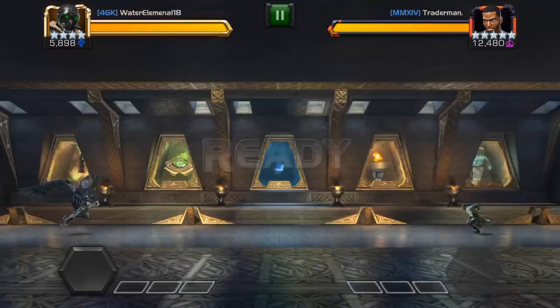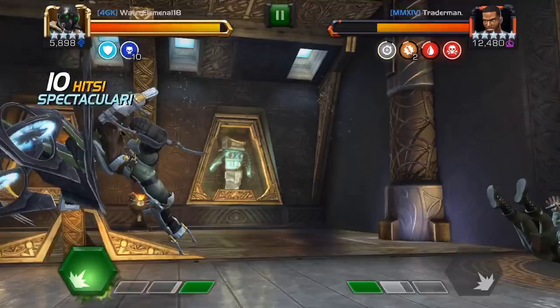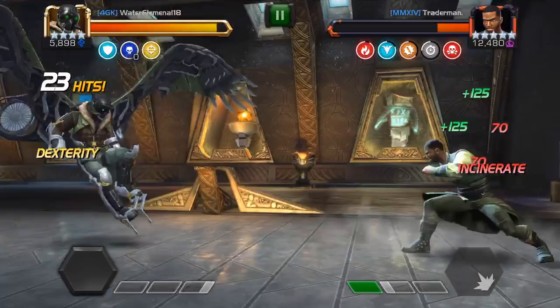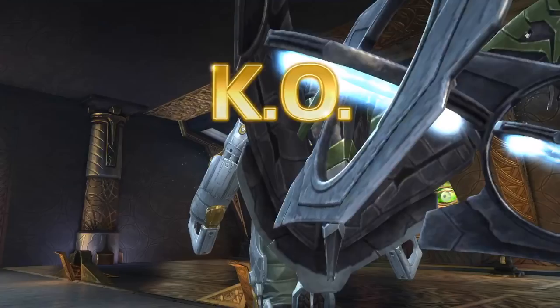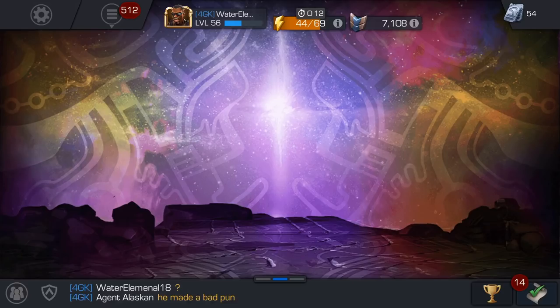Alright guys, we're back. We're going to be facing MMX IV Trader Man. This is an example of how Vulture can really do well at the AQ Mordo fight, or if you just come across some Mordo in AW or AQ. So, we're going to stack a few Furies real quick just to show off the second. As you can see here, he's losing some per tick — just to make sure you don't think this is suicides and incinerate. Look how his health's dropping even more. I find that Vulture's pretty good for AQ.